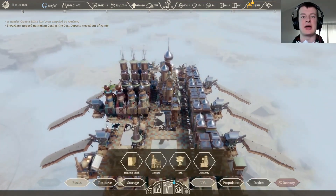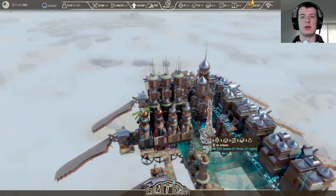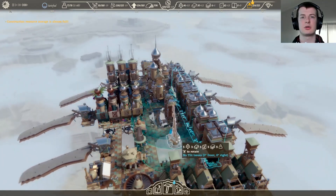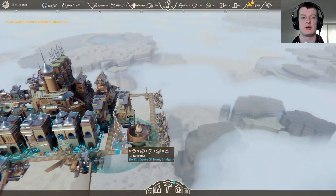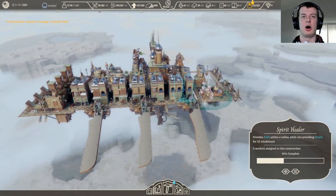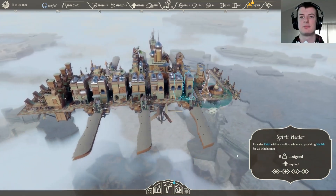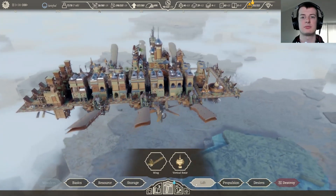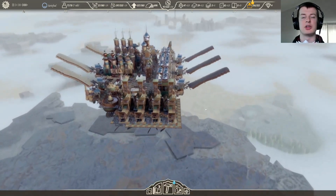Oh, I could probably build that now - yes! Where do we go with it? Big old circle radius - up here. Yes, we'll do that because that covers - holy shit, that covers all of the houses except for the ones way in the back. Very good. Maybe put one like over here in the back.